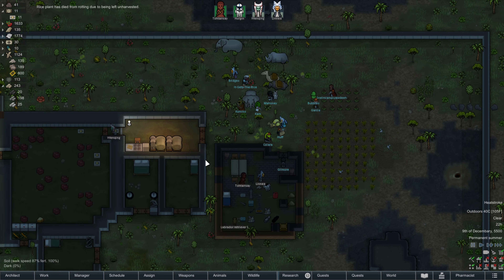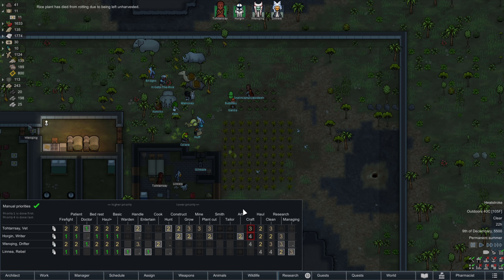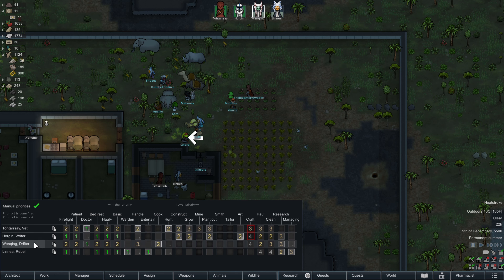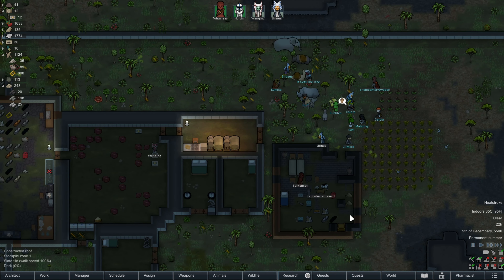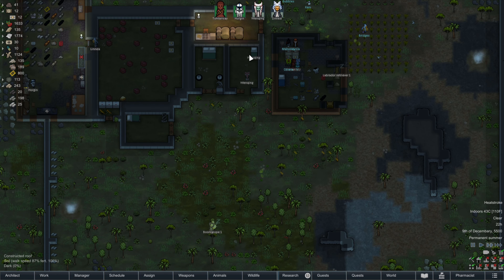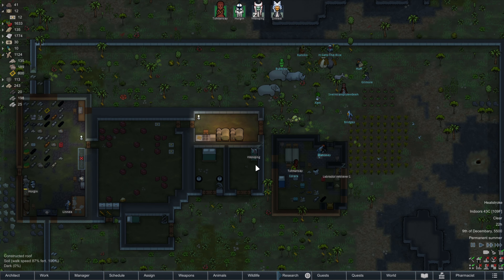Rice Prant died from being left unharvested. Well, that's no good. Guys, why are we not getting to that? You're at a three — there's just a bunch of other things you're doing. Let's drop down the priority. So you'll construct, and then grow and plant cut. Horgan, I know I'm forcing you to do some art, and there's a lot of deconstruction jobs on the map right now.